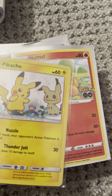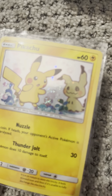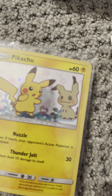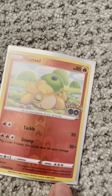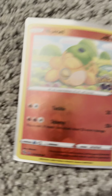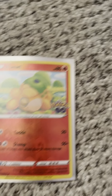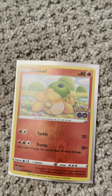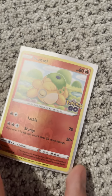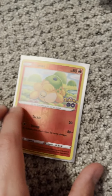Next, we have a Sun and Moon Black Star Promo Pikachu with a little swirl. Next, we have a Pokemon Go Numble — but it's not a Numble, it's a Ditto. I did not peel back the layer. This is my first ever Ditto card, so if I get another Numble with a Ditto sticker, I'll peel it off.